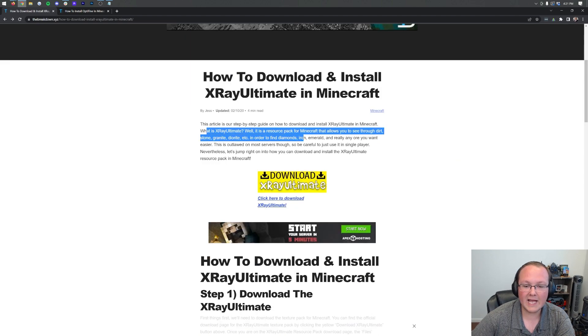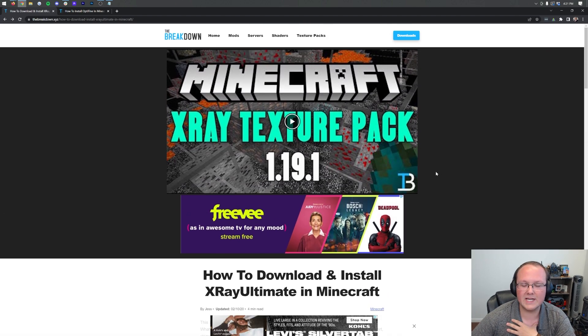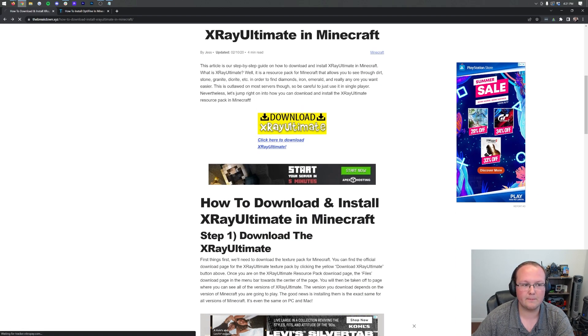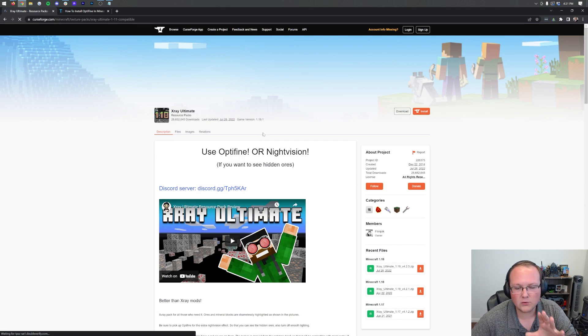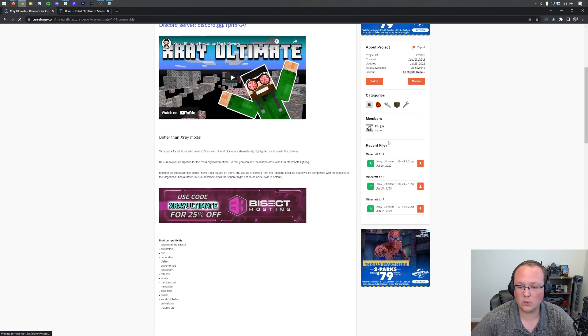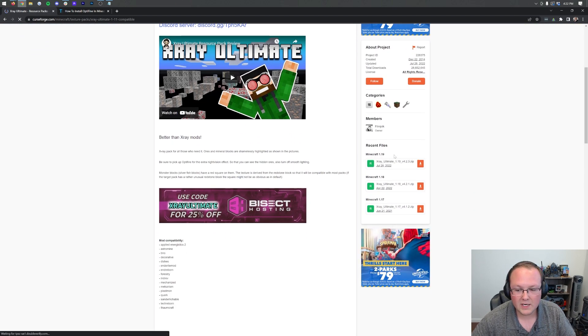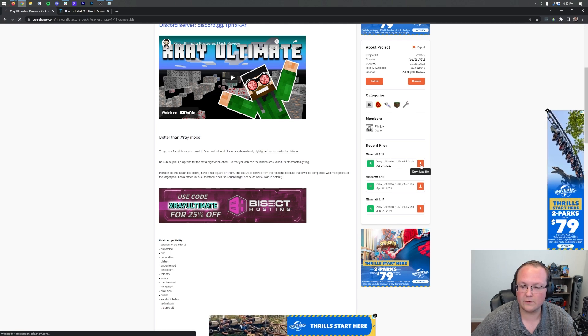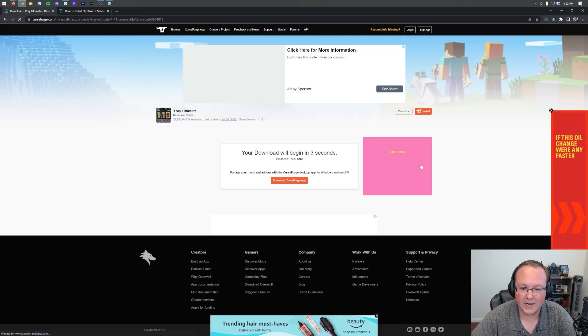We're going to be getting X-Ray Ultimate — that's the X-Ray resource pack for 1.19.2. This is the second link in the description. When you click that link, scroll down and click on the yellow 'Download X-Ray Ultimate' button. You'll be taken to X-Ray Ultimate's official download page. Come over to the right-hand side and scroll down to the Minecraft 1.19 section. The 1.19 version works perfectly in Minecraft 1.19.2 — no updates needed. Click the orange 'Download File' button to start the download.